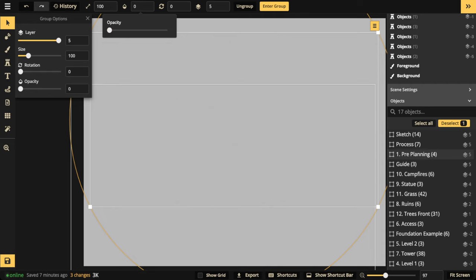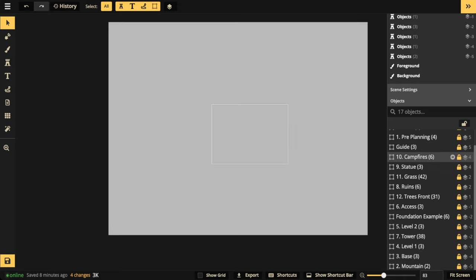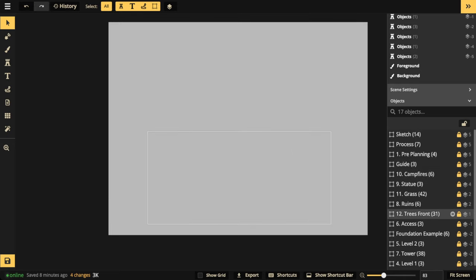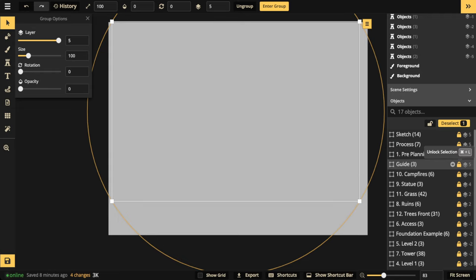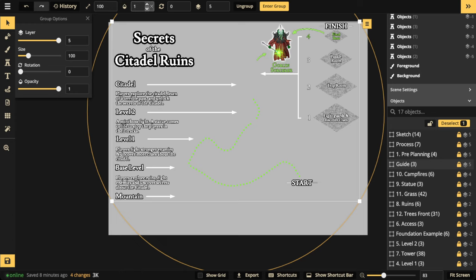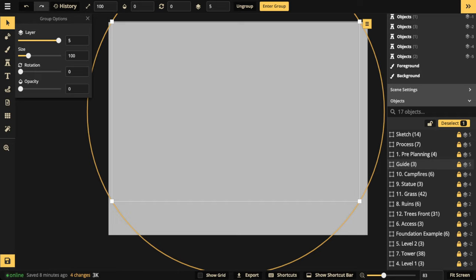Now, some people get confused about how to use the guides in this map. In the right panel, as you scroll with the mouse wheel, you'll see a series of numbered groups. When you clone and edit this map, click the particular group — whether it's 'process,' 'campfires guide,' or 'guide three' — you'll notice a lock icon. Select the guide in the right panel and then push the opacity slider to 100 to reveal it. It cannot be clicked inside the editor since it's locked; you must select it through the right panel.